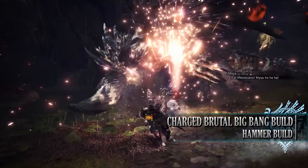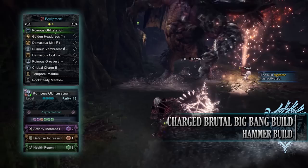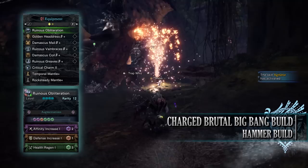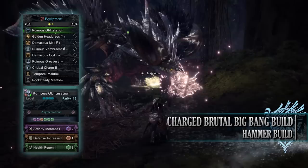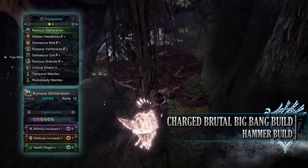For this build you'll need the Golden Headdress Beta, Damascus Mail Beta, Ruiner's Vambraces Beta, Damascus Coil Beta, and Ruiner's Greaves Beta. I'm also using the Critical Charm 2, and for my weapon I'm using the Ruiner's Obliteration, which is the Ruiner Nergigante Hammer. As for augmentations: affinity increase, health regen, and then an augmentation of your choice — I've gone for a defence increase augmentation.